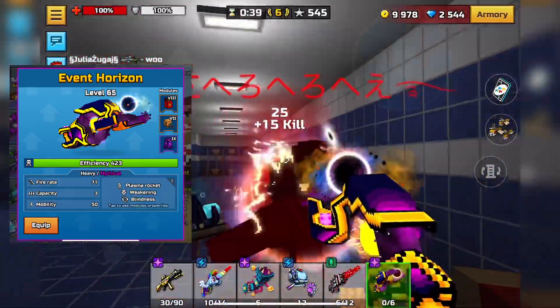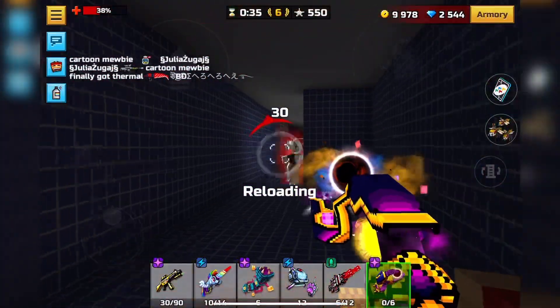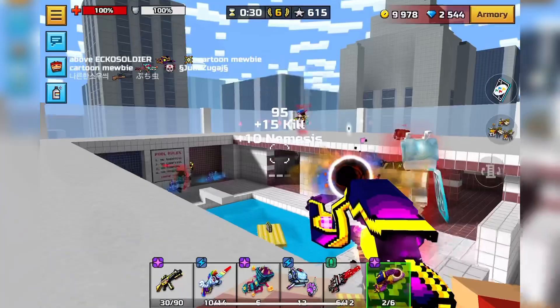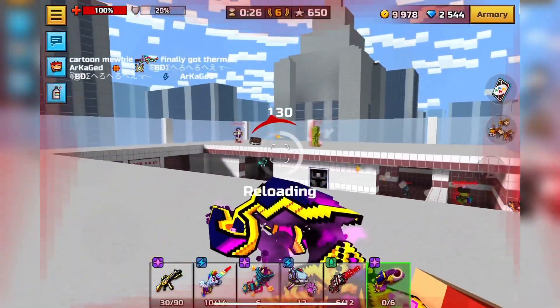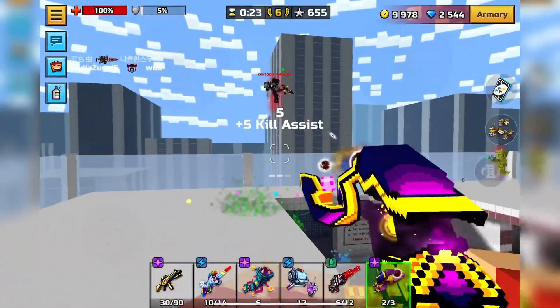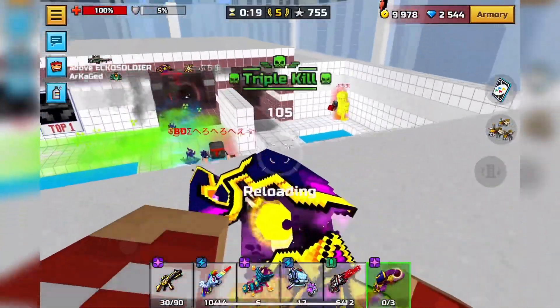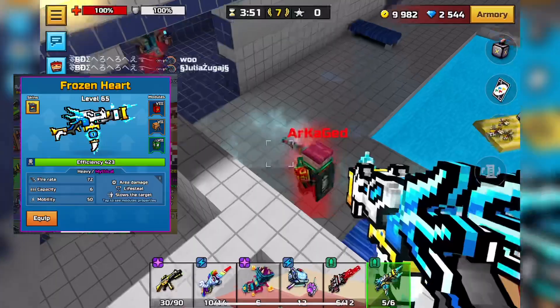Number 12 is Event Horizon. Event Horizon is pretty overpowered — it hits for 234 if you can direct it, and the plasma rocket does 70 damage. It's not like extremely overpowered, but in team striker duels it's going to be very handy. It's pretty capable of getting kills, but if you're going to rely on that plasma rocket, expect some pretty bad gameplay.